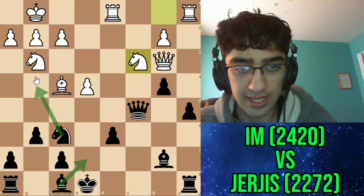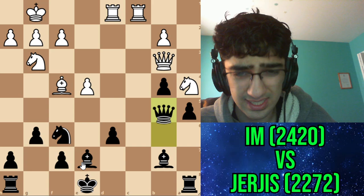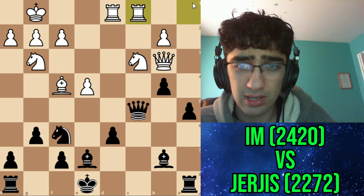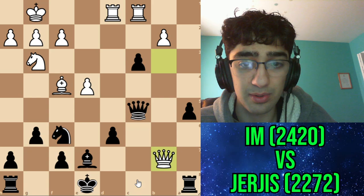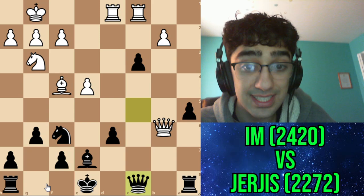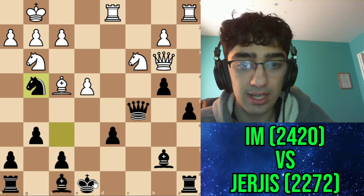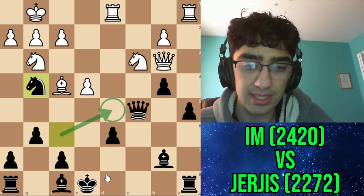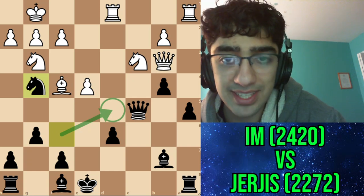I was thinking between bishop e7 and knight g4. I didn't go for bishop e7 because of a line where after rook c7, I thought I was just losing. Apparently I'm supposed to go bx, and after queen takes b7, go queen c8 - and I'm doing well after that, castling next move. But I didn't see any of that. So instead I went for knight g4, which is actually the best move. My opponent thought this was a mistake after the game, but it turns out knight g4 is good.